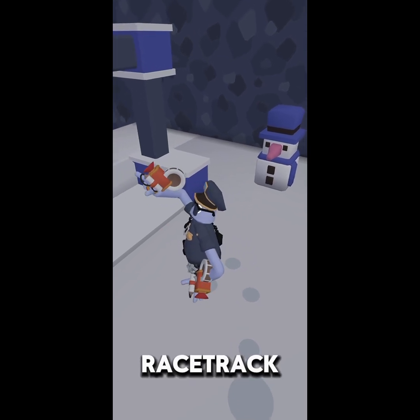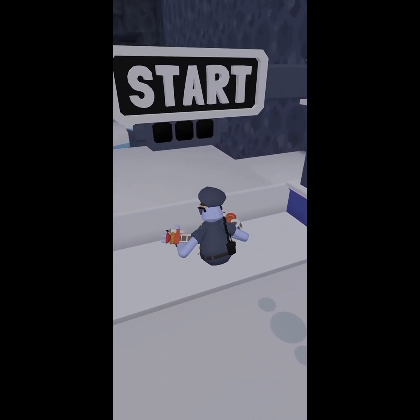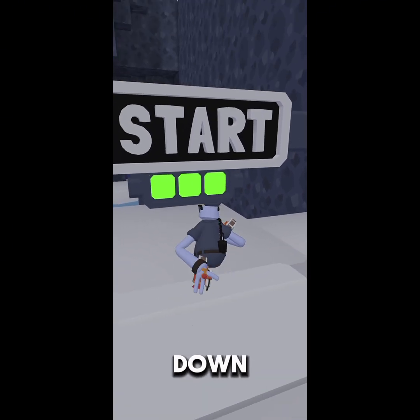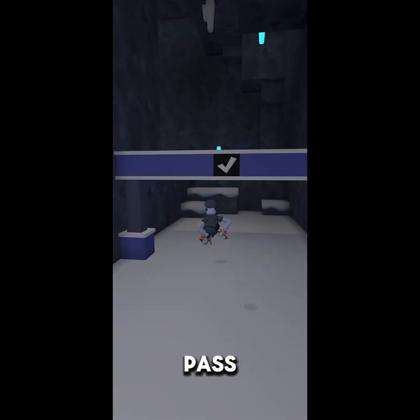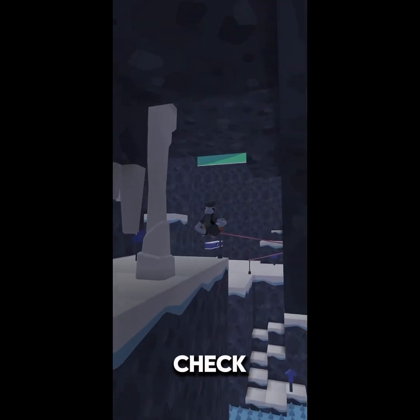This is the brand new racetrack right next to me, which I will demo right now. Basically, you sit here until the wall goes down. You're going to want to run, hop on the ziplines, and you have to pass every single checkpoint. The checkpoints are those little arches with the little check on them.